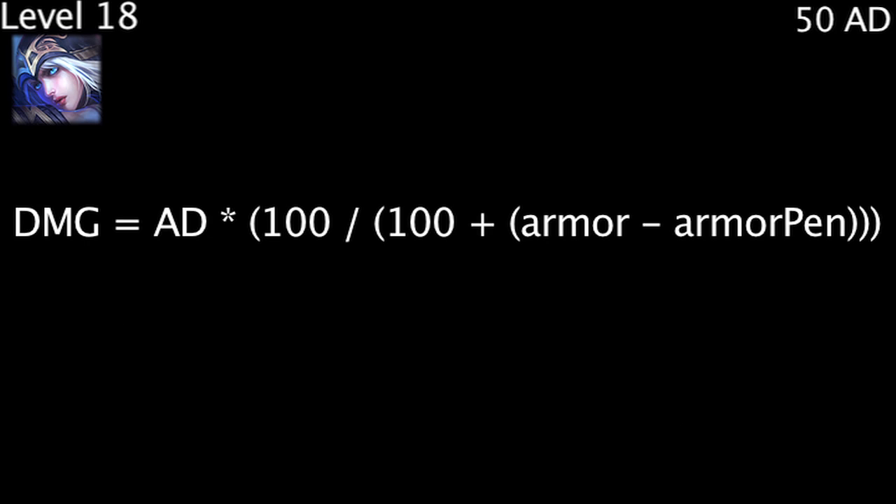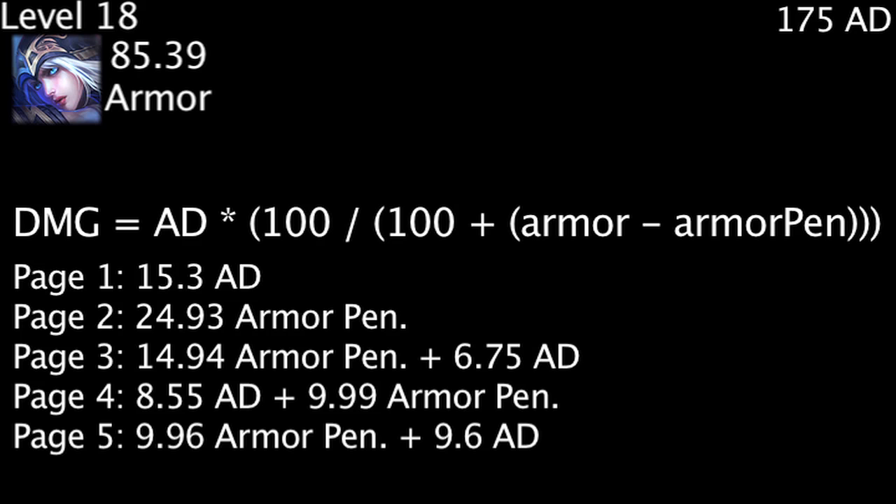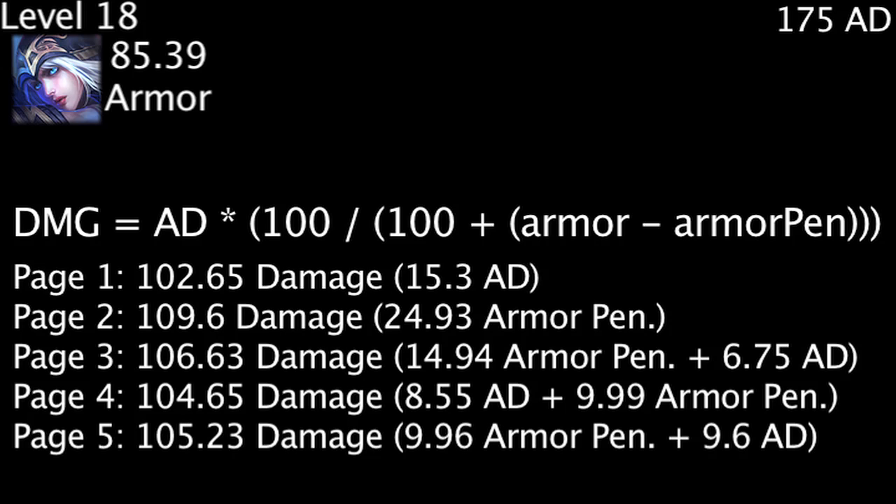Our second target is level 18 and has 85.39 armor. We'll assume that since the game is in a much later state, our champion now has 175 attack damage due to items and leveling up. Plugging each rune page's values into the armor calculation formula, rune page 2 with 24.93 armor penetration grants the most overall damage, with rune page 5 coming in second. It should also be noted that the best rune page in the previous example is now the worst rune page in this example.